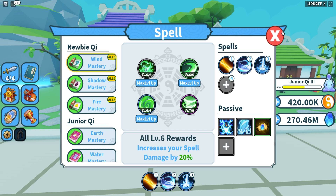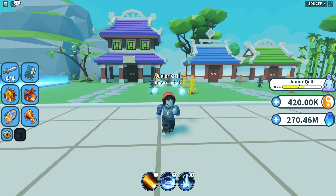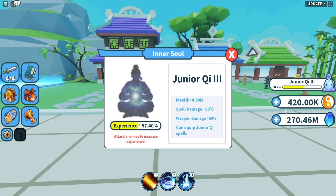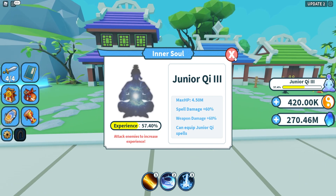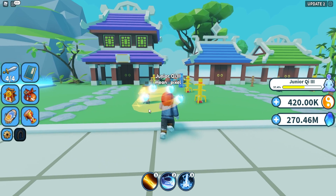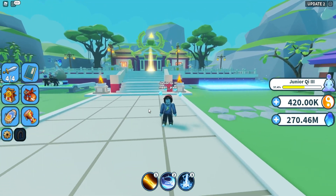The next thing that ties into these spells — as you can see here on the right side — we have this bar which slowly fills up the more damage you do, and it says junior key three. You're gonna start off at newbie key one basically, and every time you upgrade your inner soul — that's what it's called — it increases your maximum health, your spell damage, and your weapon damage. Once you get to junior key you can equip junior key spells. Basically all you have to do is damage stuff to fill up this bar, then spend key — which is a little bit harder to grind than spirit stones — and you are good to go. This is probably the strongest player power gain besides the weapons.